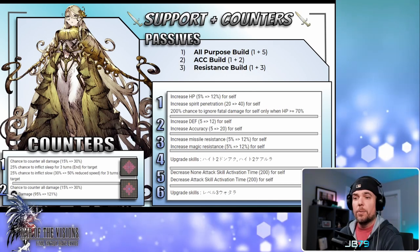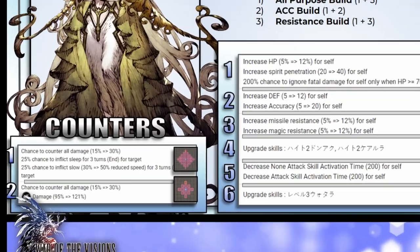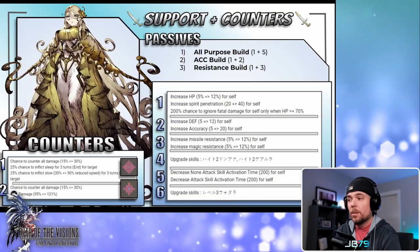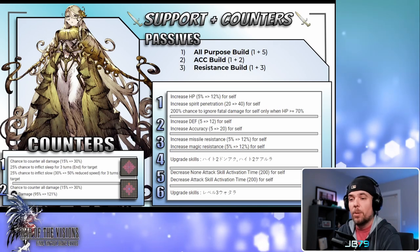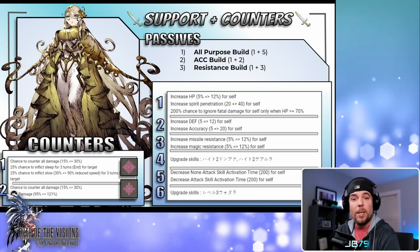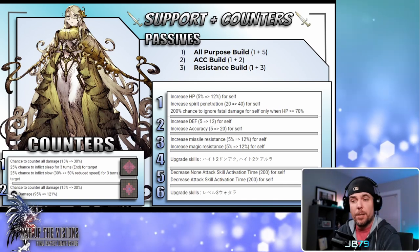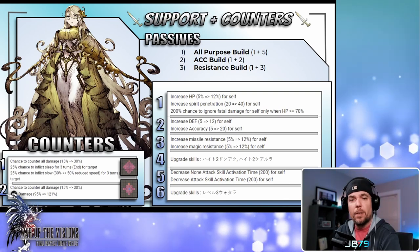For counter abilities, she has a unique one from her new job with a pretty nice range of four. This one doesn't do damage but instead tries to land two different ailments — sleep and slow — both at a 25% chance. Since Amnalis is a magic damage dealer running at high faith, you can potentially have a pretty nice chance to land those, with two separate rolls at that 25%. It's an interesting counter and I think in most cases I would use that one, since her other damage-based counters have pretty poor range.